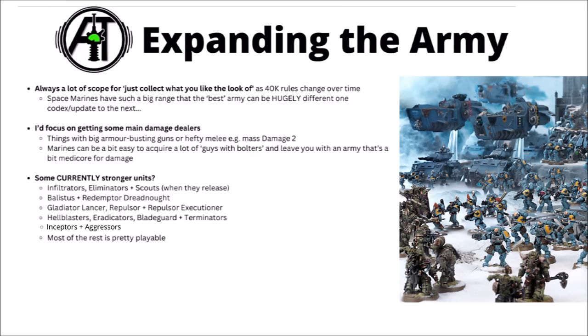In general, I'd usually aim to build up stepwise towards a 1,000 or 2,000-point army, collecting things in small chunks and then painting them up, rather than buying an entire army all in one go and drowning yourself under a sea of unpainted plastic. Once you've got a core of units you think will be useful or you just really like the theme and feel of, you can think about expanding further. Bear in mind that in Warhammer 40k, rules and points change fairly frequently, so there's a good argument for getting a good supply of things you like the look of. For Space Marines, I'd focus on getting at least some mainline damage dealers that can deal with the heaviest threats in the enemy army — it's kind of easy to wind up with a whole load of basic bolter guys.